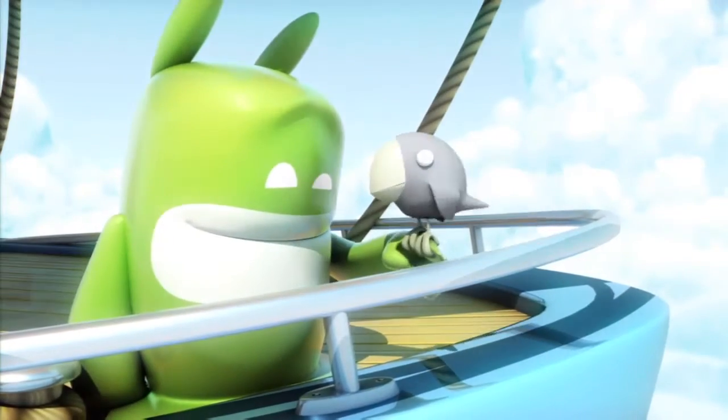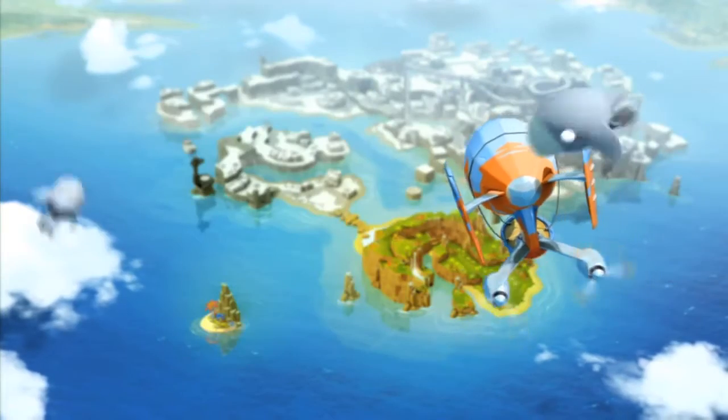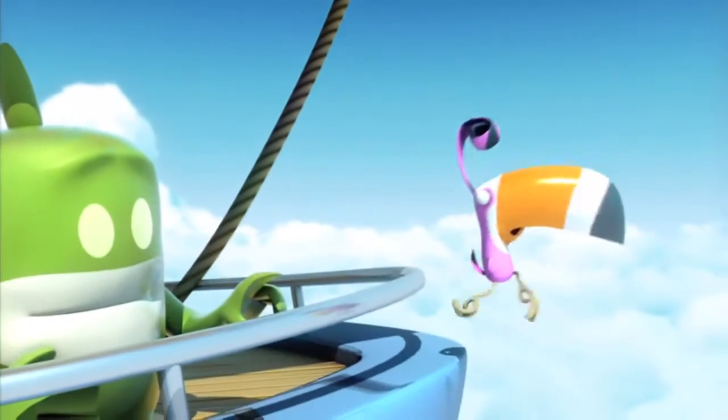You are Blob, a freedom fighter in the color underground, engaged in a righteous struggle against the vile Inked Corporation, who's determined to keep Prisma City bereft of color. Spiffy CG cutscenes precede each level, telling the Blob 2's anti-establishment story in a benign, kid-friendly way.